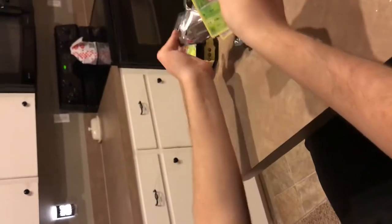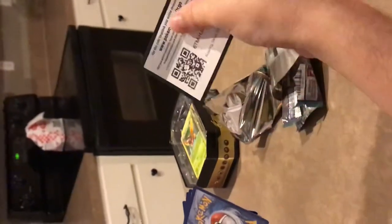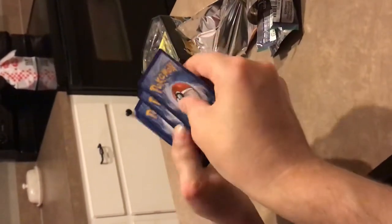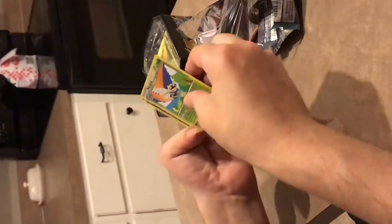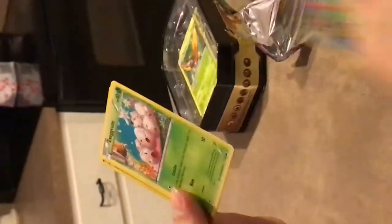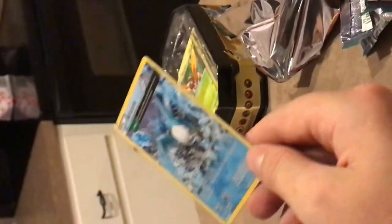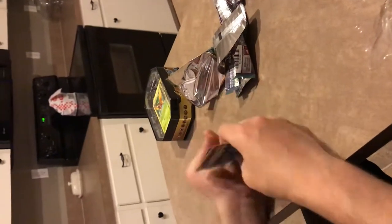Now the Ruins pack — this is the one I never get anything from. Let's see. There's a code card for anyone who wants it. One, two, three from the back. Looks like it's not a holo. We've got a Ninjask, Scizor Trainer, oh we do got a holo — Wurmple, Fletchling, Natu, Exeggcute, Togepi, Trainer. And then a non-holo Articuno. This is the worst tin I've ever gotten, by far.